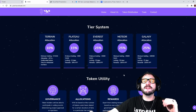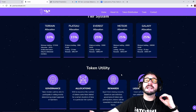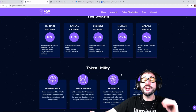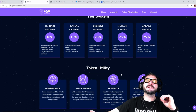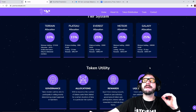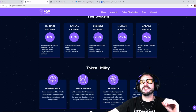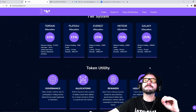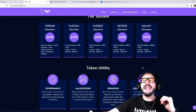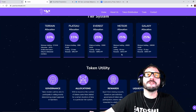For the Meteor allocation it's another 25%, with 45,000 minimum holdings, locked for 50 days, and you get 160% APY. And then last but not least, you got the Galaxy: that is 25%, minimum holding 100,000 Yawn, locked for 75 days, and you get 250% APY just by holding those tokens.